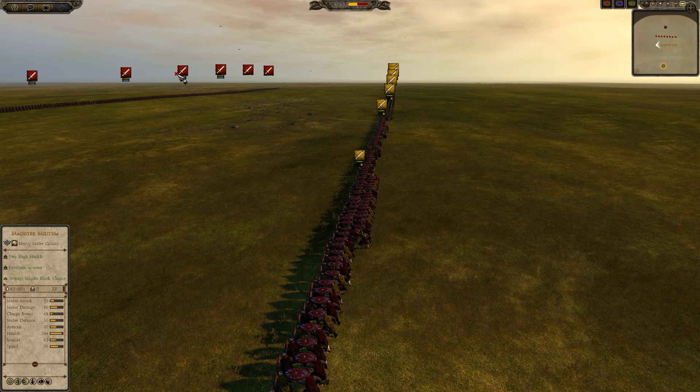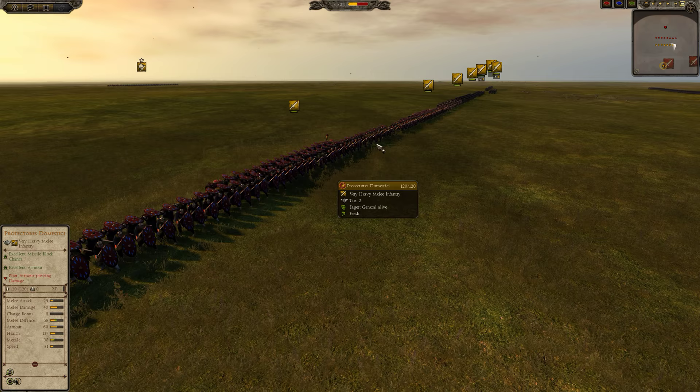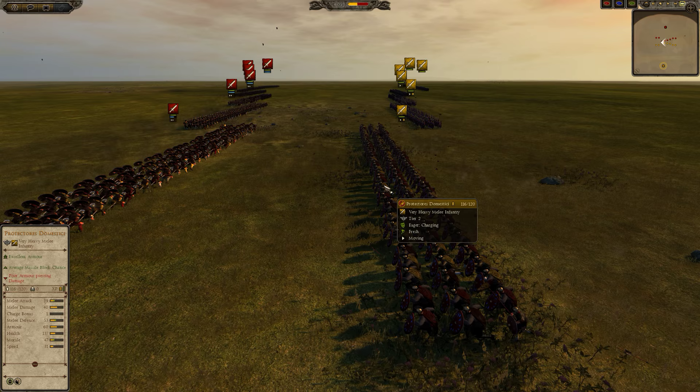Let's see if the Protectoris are able to defeat the Elite Palatina, both when charging and when going into defensive formation. As the control group, we have our Vanilla Protectoris. Let's see what happens — we're going to charge in.